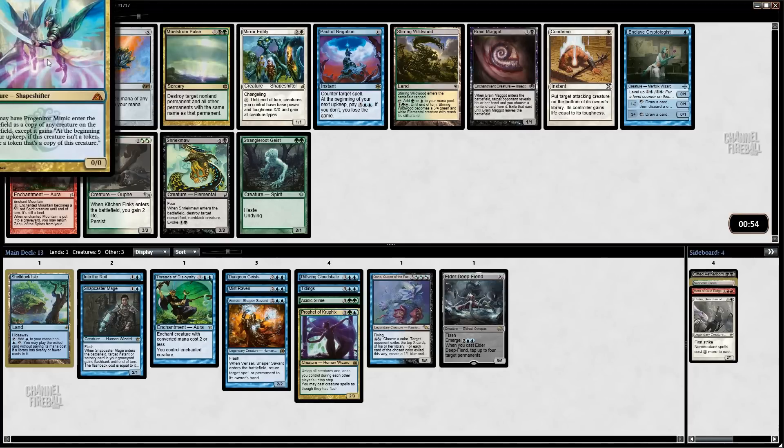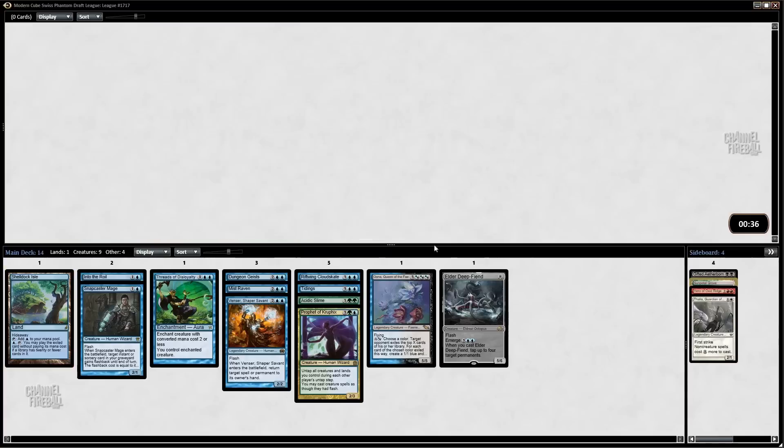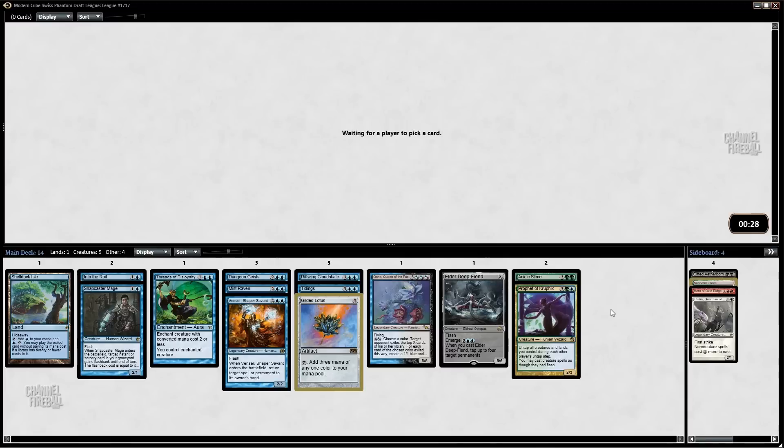Progenitor Mimic — it enters as a copy and at the beginning of your upkeep it makes a copy of itself. That's pretty cool but not what I want to take. I either want to take Enclave Cryptologist or Gilded Lotus. The Gilded Lotus is much more powerful. I think I'll just take it — it opens up some doors for us as far as what our second color may be. Currently still green, but we still have a lot of packs to go.